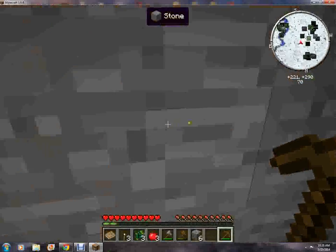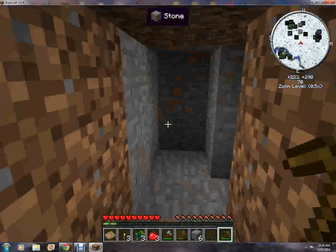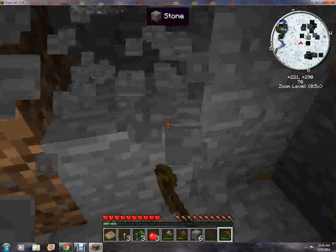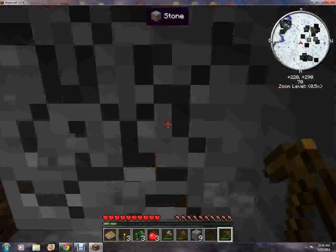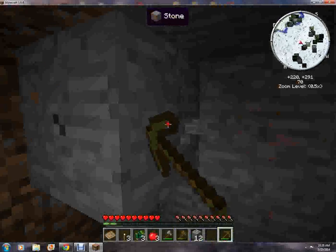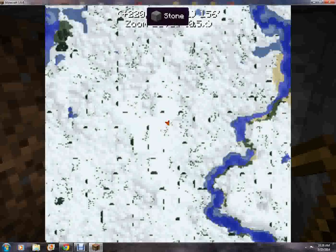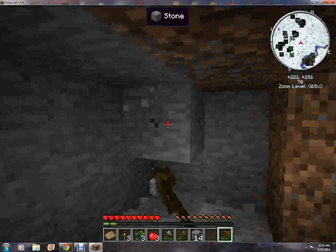There are a lot of mobs on my mini-map. Let's just make this a very tiny place to live, because it looks like if I dig deeper I'll find a cave which has all those mobs. You can't see it on the big map, which really sucks.